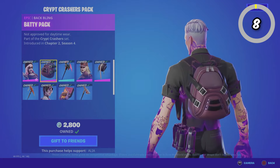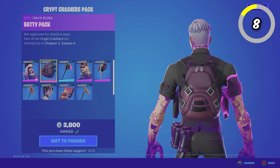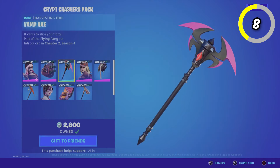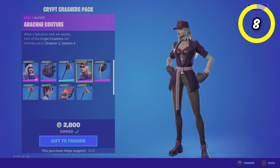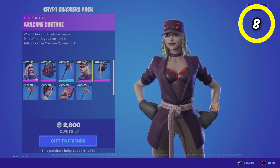Next up, we have the Crypt Crashers pack. This pack came with three Crypt style skins that are all slightly different but unique in their own way. They all have that purple hue on them and are very minimalistic skins. This pack was super affordable at 2,800 V-Bucks for three skins — expensive, but a very good deal. These skins are super simple but still give off that spooky vibe, so hopefully this pack comes back soon.